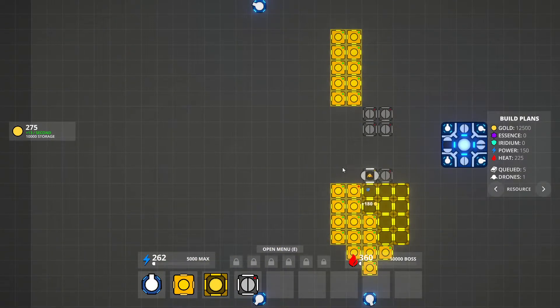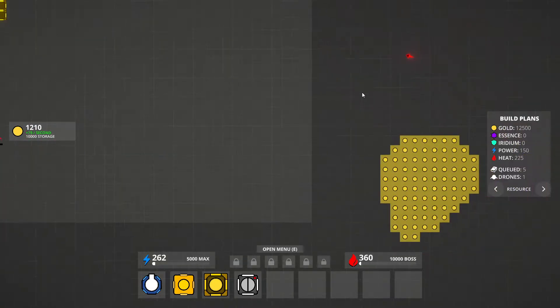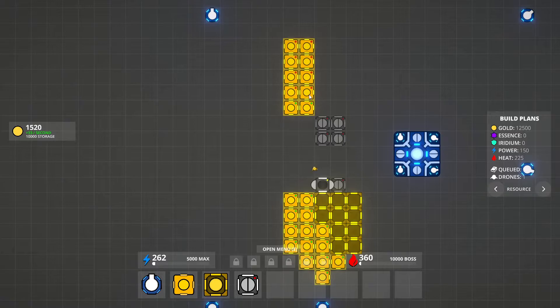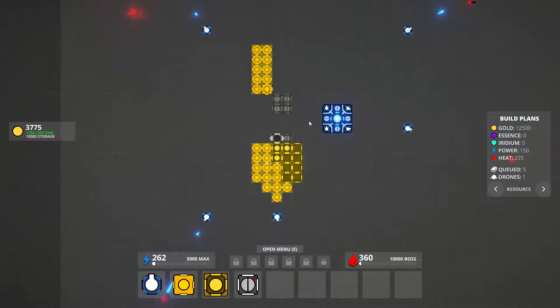Holding shift and the arrow keys moves you around the map way quicker. I should check — is this a free to play game at this point, or does it cost money? It might cost money. Oh, it's early access. The game feels really solid. It makes me think of Mindistry and the Shapes.io — Factorio a tiny bit.